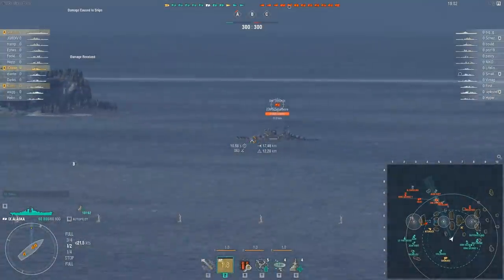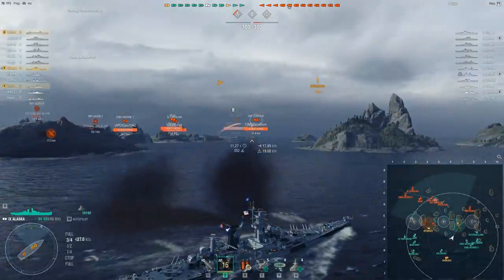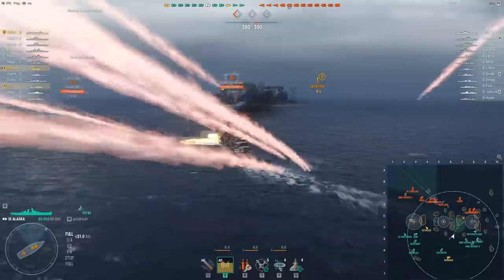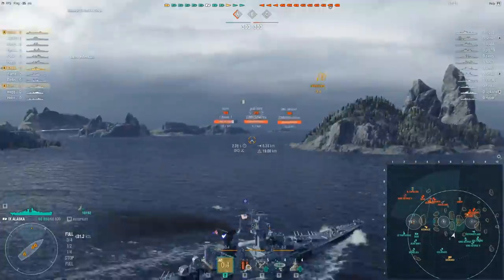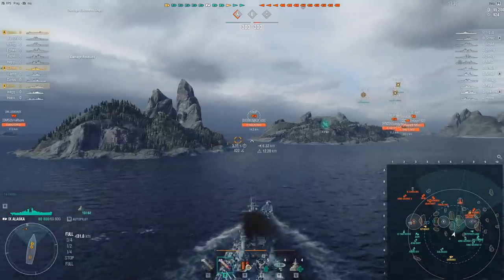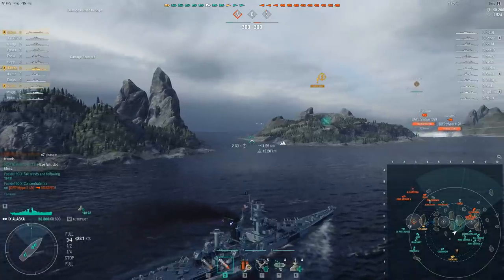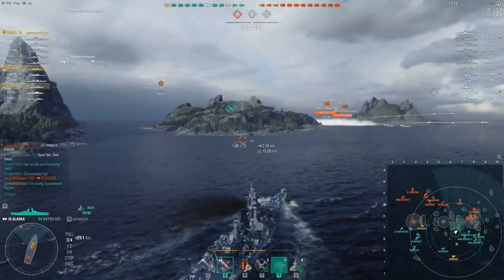First, if you can find vulnerable cruisers you can AP, go ahead and do that. In this clip, if that Dunkerque had just slowed down and stayed broadside I would have gotten a good salvo, but he was smart enough to turn away. So that's the first priority — if you can find good cruiser shots, take them. Alaska's improved autobounce angles along with her penetration are sufficient for dealing with cruisers. If cruisers aren't available, look for early targets you can use HE against.